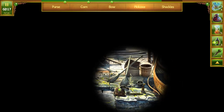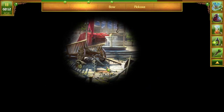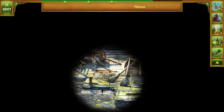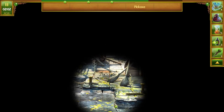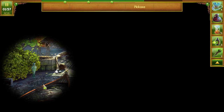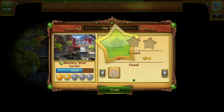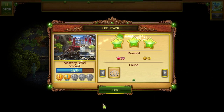Purse, shackles, corn, bow, pickaxe. I don't remember where it was. There it is. That'll do her. Getting close to level on that one too. A couple more rounds. Still didn't get the silks. That's rough.